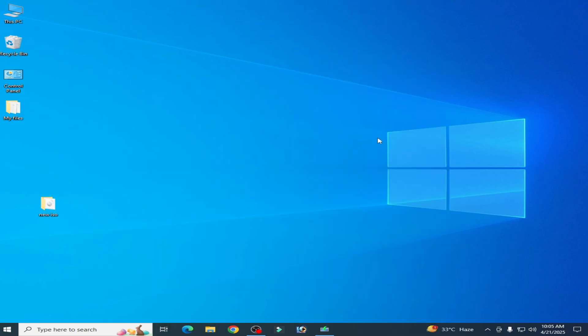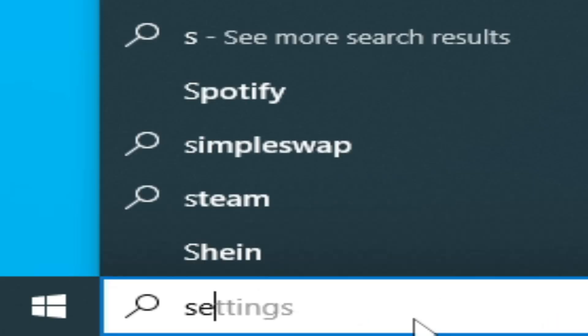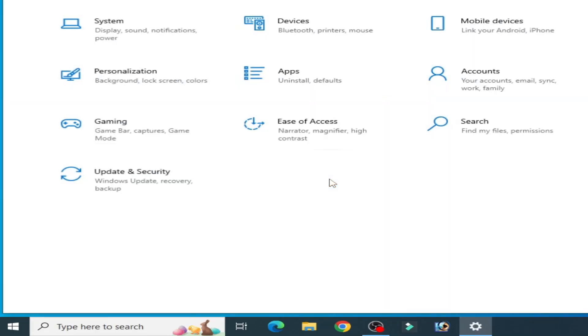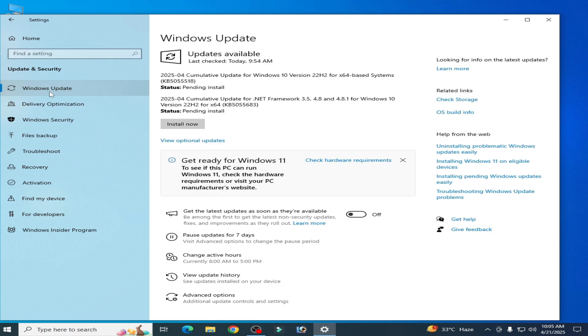After installation of Windows, go to the search bar and open Settings. Go to System, then Update and Security, then Windows Update. Check for updates and install any available updates for your Windows.